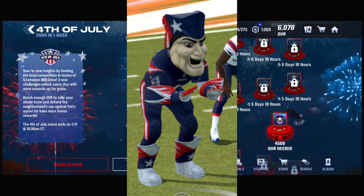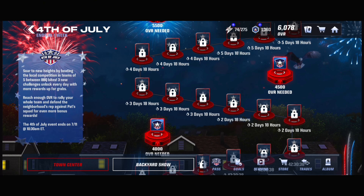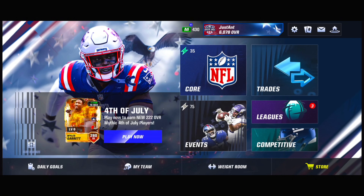That is the stadium hidden in the events that you guys will get sooner or later. It is in three days and 18 hours when you can go ahead and claim the 4th of July stadium. I also have the logo and nameplate from last year's 4th of July — I just equipped it since it fits the theme.